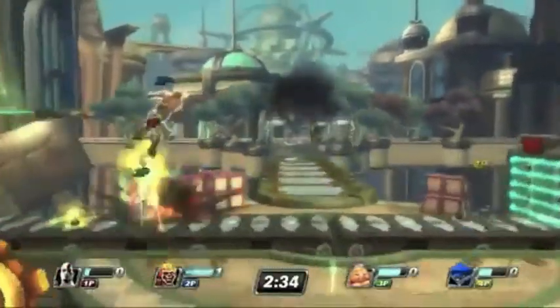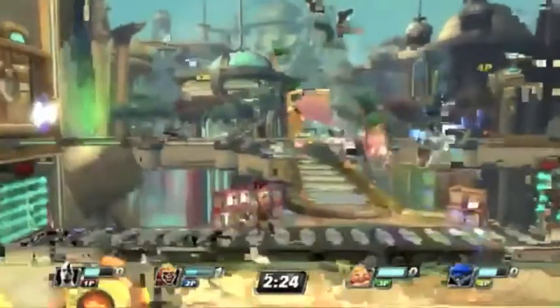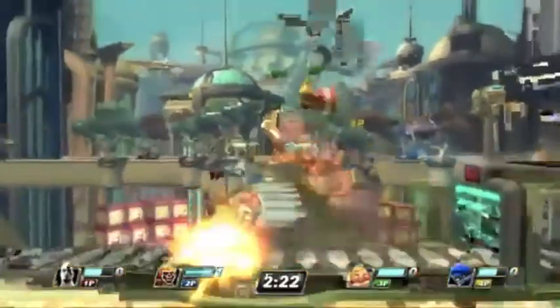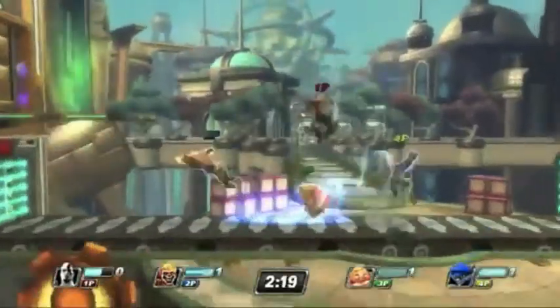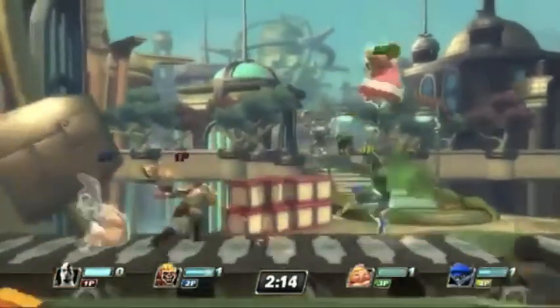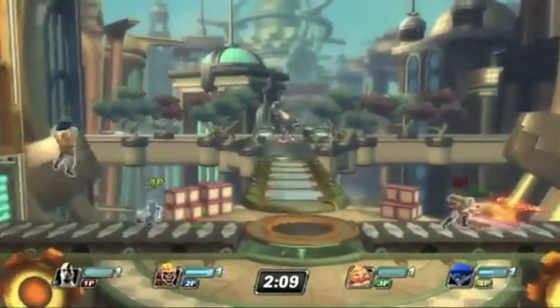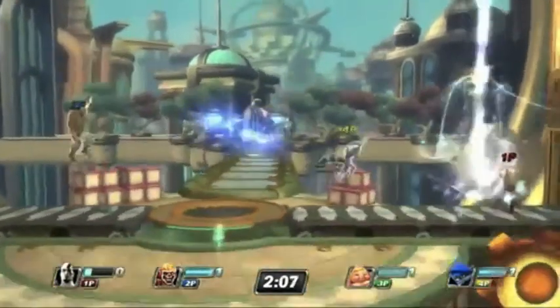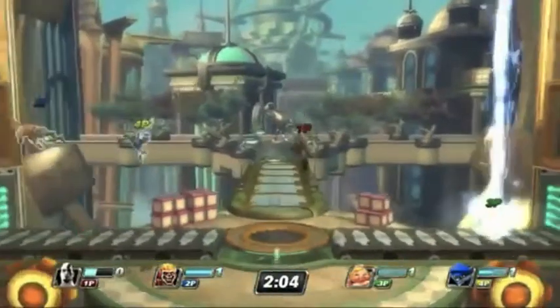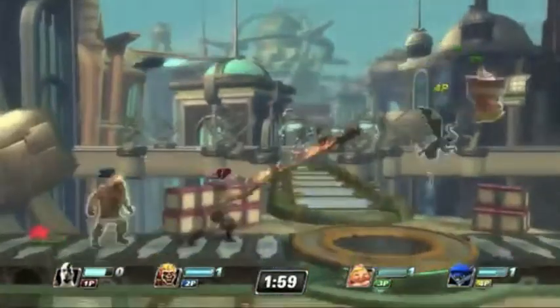Already we're about 30 seconds into the match, and Sweet Tooth is already working on a level 1 super. He seems a fair bit ahead of the other characters right now. He's holding on to that super — it looks like he might be going for a level 2 super. Each super is progressively stronger than the last; they're a little bit more expensive but better at scoring points. Fat Princess and Sly Cooper are now also at the level 1 super range, and Kratos is there as well, so you'll start seeing supers going off. There you see Kratos on the board early, just got a kill on Fat Princess. He's already working on regenerating that level 1 super.